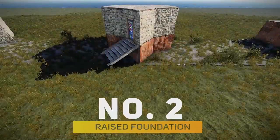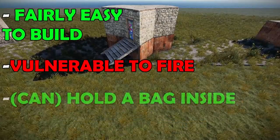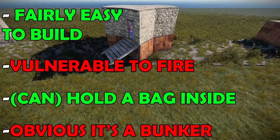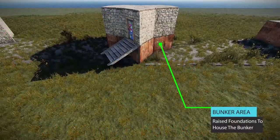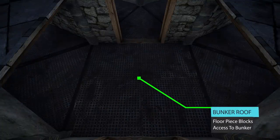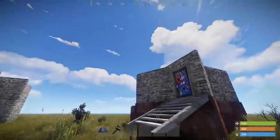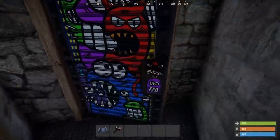For number two we have the raised foundation bunker. This bunker method is fairly easy to build but it's vulnerable to fire. It can hold a bag inside and it is obvious that it's a bunker. This method works by having raised foundations around the bunker area of your base with a floor or wall blocking access, supported by a twig or wood support. You can have a fully functional and working base above the bunker for general use with a fairly large bunker below.